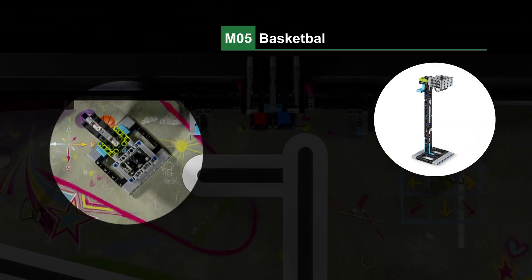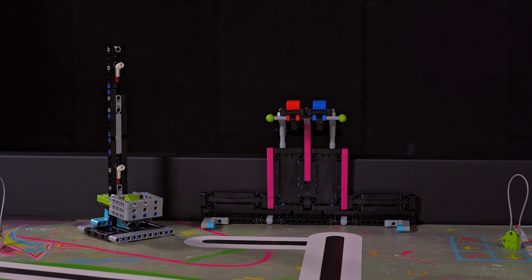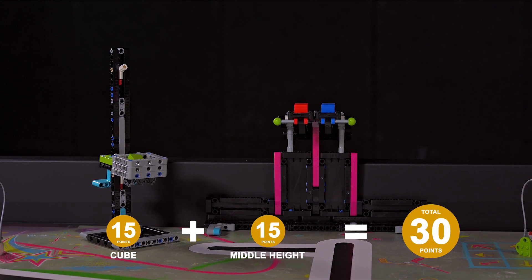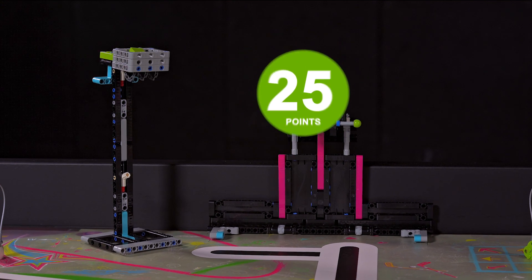Mission 5 — Basketball: the robot gets a cube into the crate and raises the crate up the basketball post to the middle height or to the top height.